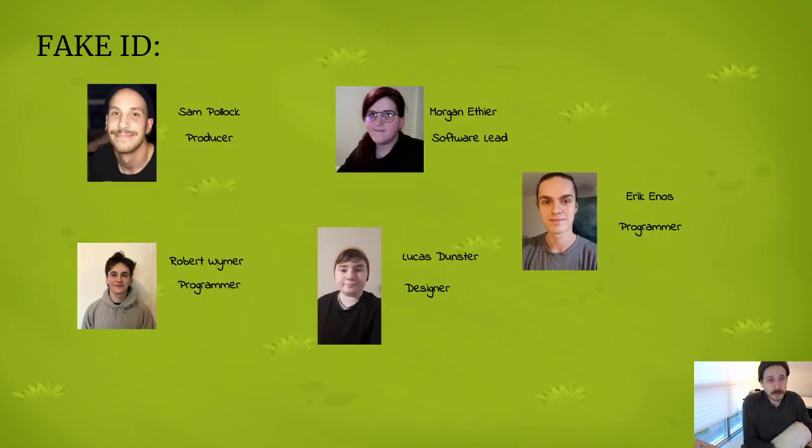You all know Fake ID but I'm going to reintroduce everyone real quick so we can put some faces to these voices. We've got myself, Sam Pollock, the producer. We've got Morgan Etie as the software lead, Eric Enos, programmer extraordinaire, and Robert Weimer who is the baddest dude in programming. And we've got Lucas Dunster who is our designer.